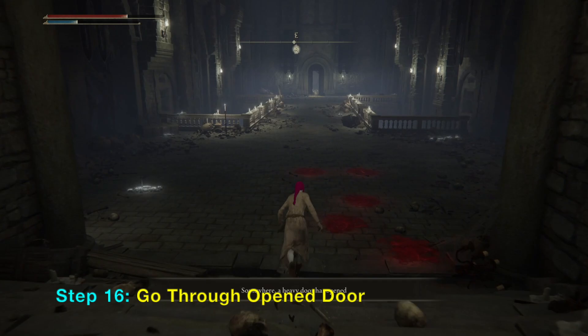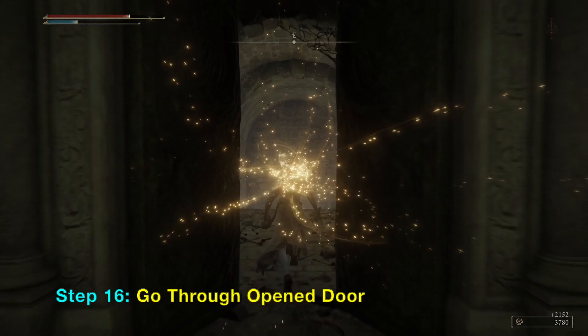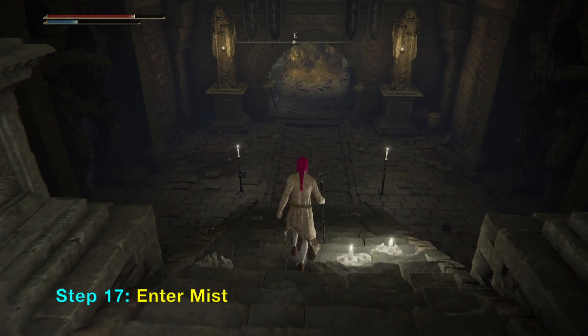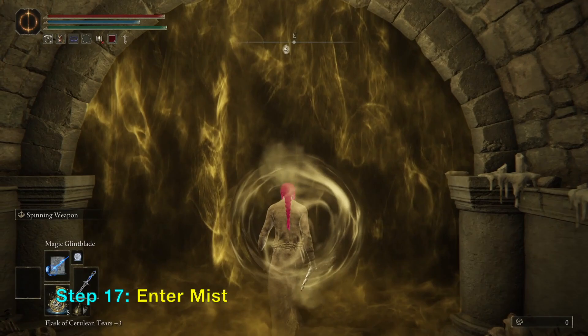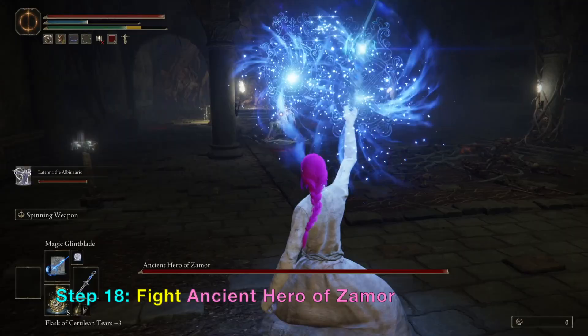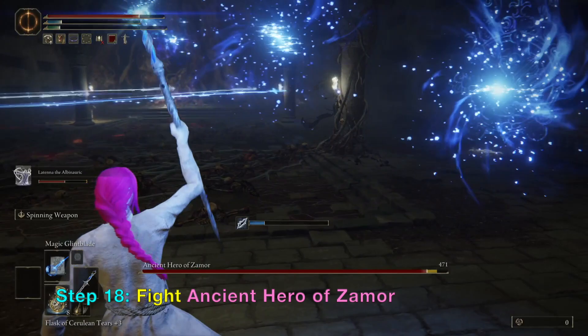After he has been defeated the door will now be unlocked. Downstairs there is a mist area that goes to a boss fight. This boss is called Zamor — the Ancient Hero of Zamor. I am using a Latenna summon to shoot from the corner while I use the magic glim blade to kill him.